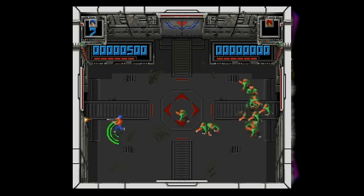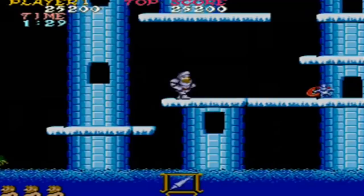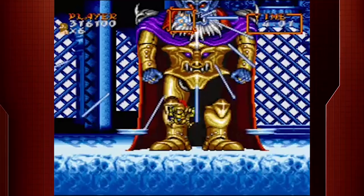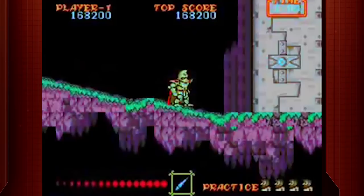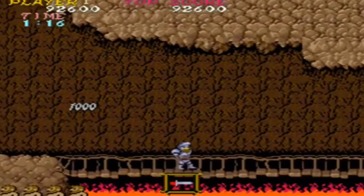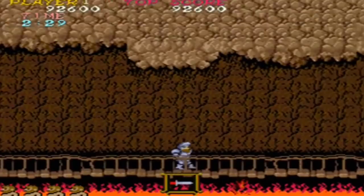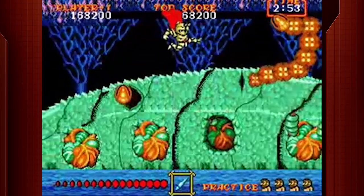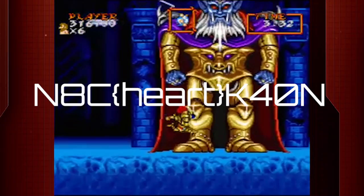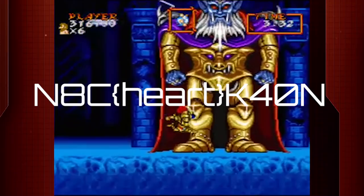Ghosts and Goblins: Final Boss Password. The mere mention of the words Ghosts and Goblins sends us bolting from the room in search of nearby cover. The game gave us nightmares with its insane difficulty and dark humor, and just when we forgot about the ridiculous jumps to moving platforms and dive-bombing devilmen, Capcom gives us a re-release. If you were lucky enough to get to play this game on the Game Boy Color, kudos to you — you also get the added bonus of skipping all the horrendous stuff to go straight to the final boss. Simply type in N8C{♥}K40N. If we would have known about this sooner, we probably would have saved countless hours of misery and there would be less broken objects in our house.